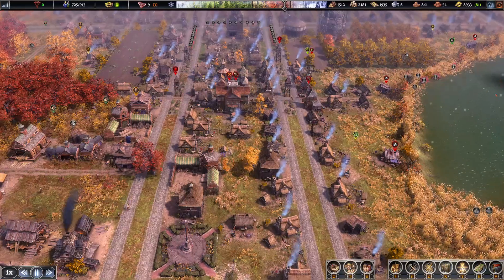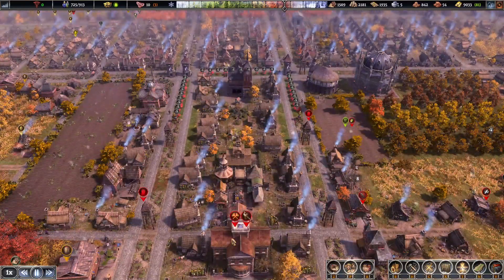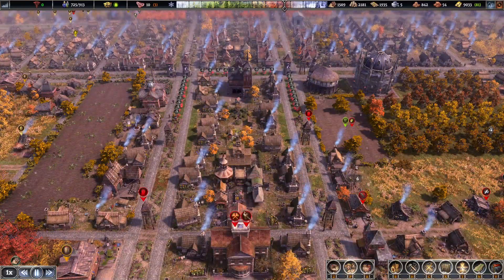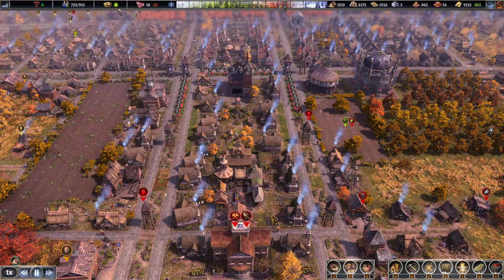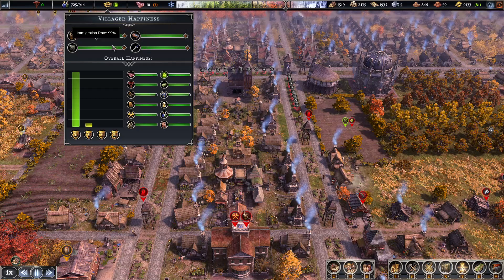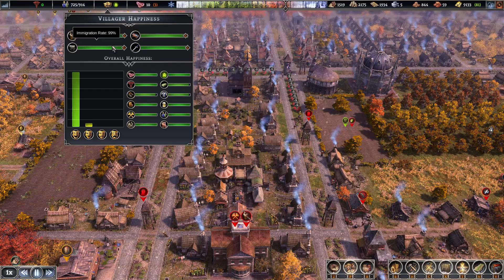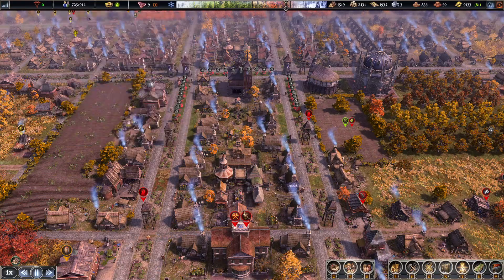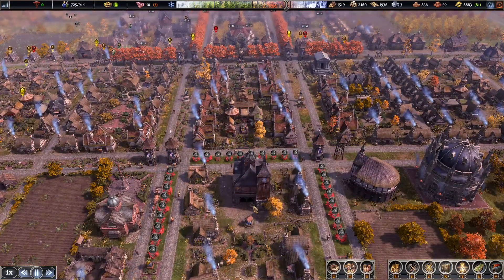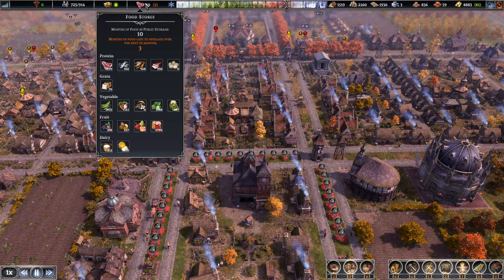Now let's quickly talk about immigration. Immigration is pretty easy to understand — once you have over six months of food available, that gives you the maximum amount of immigration, shown here at 99. I don't know why it doesn't go to 100, it always sits at 99 for me. Just make sure you get your food stores over six months to get that maximum immigration bonus.